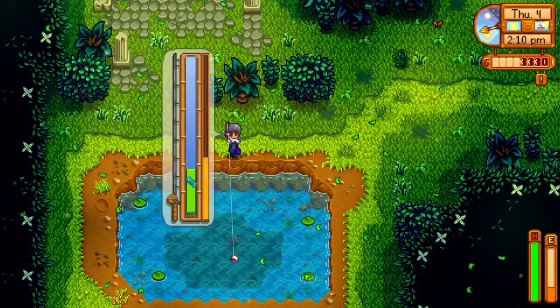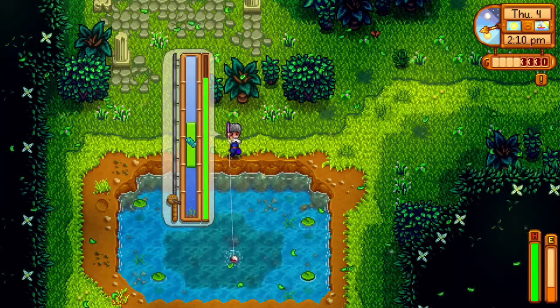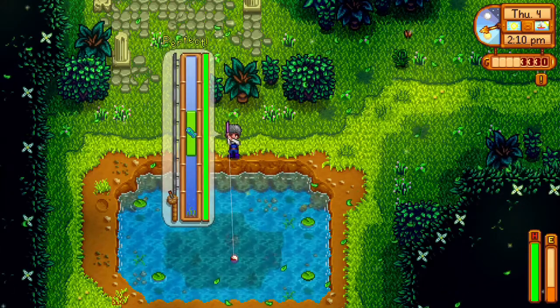Lastly, the woodskip is caught in the secret woods any time, any season. You just need to unlock the secret woods with a silver axe to break down the log.